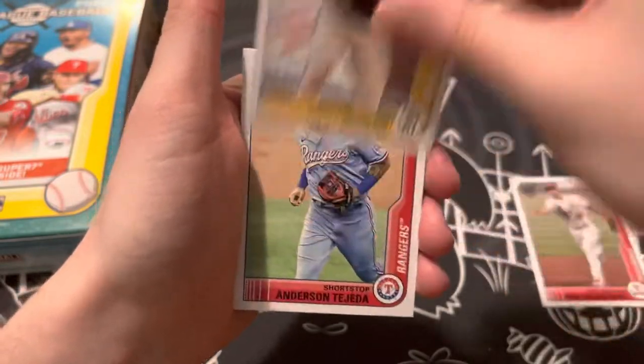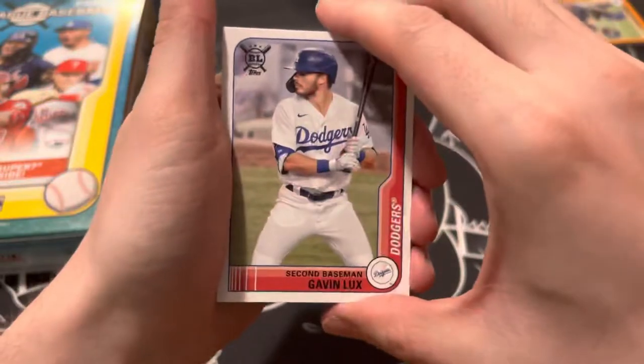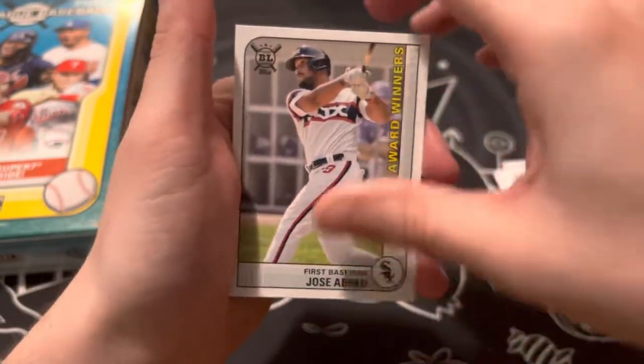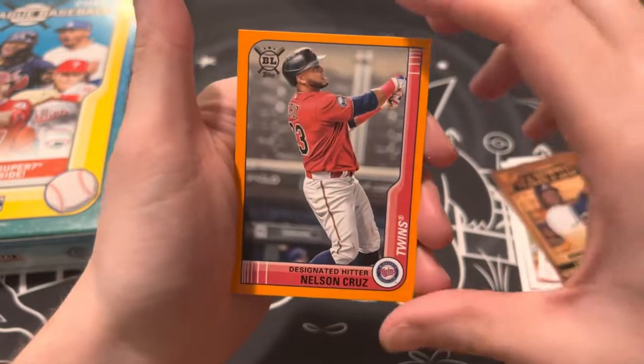Pack two: Goldschmidt, Grisham, Tejada rookie, Lux, Carlson rookie, Gallon, Abreu, Ryan Mountcastle rookie, Acuna, and Nelson Cruz.